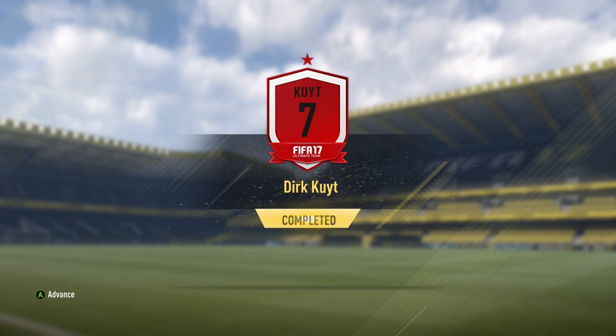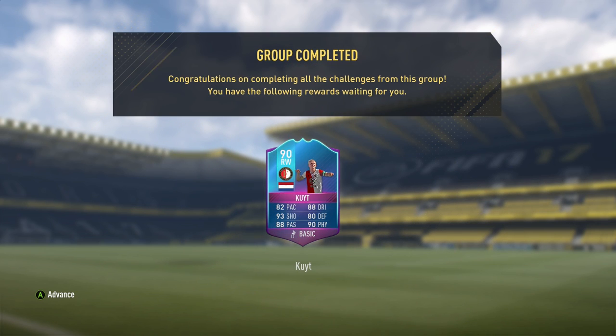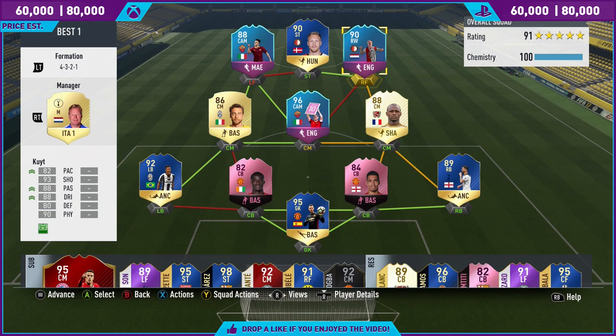How's it going, lads? Marshall here and welcome to another review on the channel. Today it's the turn of the workhorse — it is Dirk Kuyt, of course. He had a great career spanning from Feyenoord to Utrecht to the Netherlands where he made over 100 caps, and a great time at Liverpool making over 200 appearances.